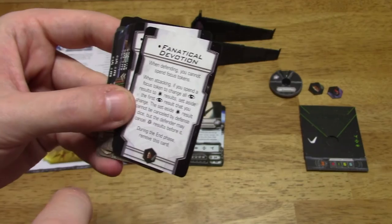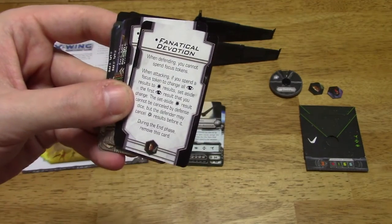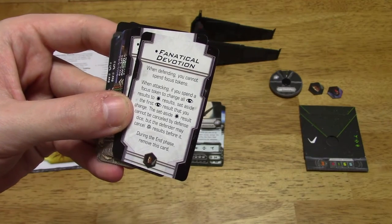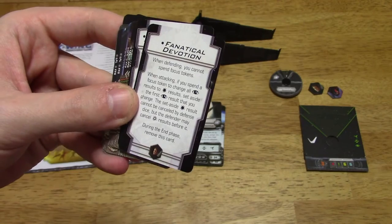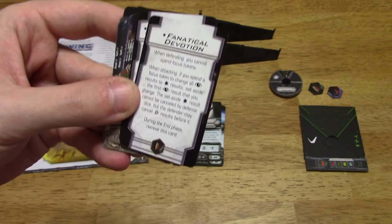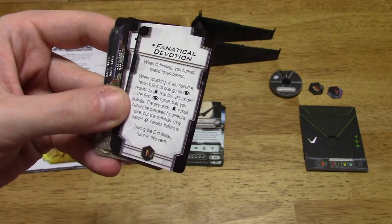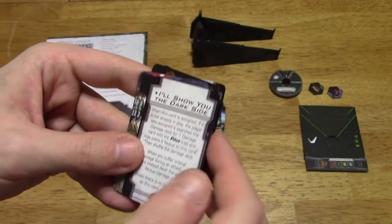Fanatical Devotion: when defending, you cannot spend focus tokens. However, when attacking, if you spend a focus token to change all focus results to hits, set aside the first focus result that you change. That set-aside hit result cannot be canceled by defense dice, but the defender may cancel crits before it. During the end phase, remove this card. So it's more of an offensive card.